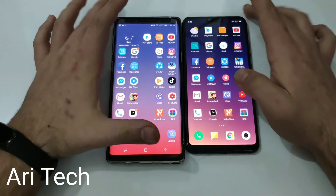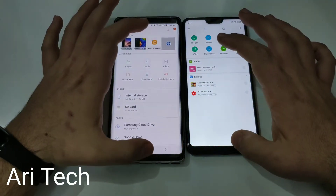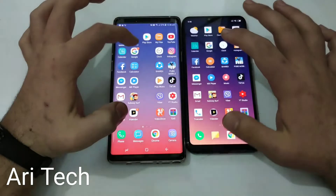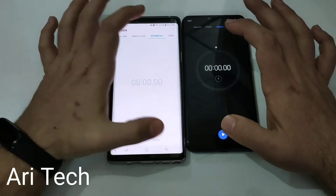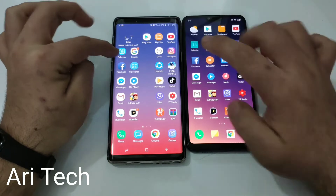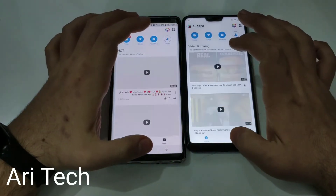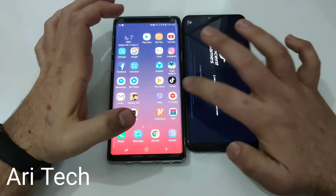Now let's jump to the multitasking test. My Files — refreshing on the Note 9. YouTube — refreshing on both phones. Calendar — about the same. Google — no refreshing on both phones. Clock — no refreshing whatsoever. Instagram — about the same. Facebook on both phones — Note 9 faster. Calculator — the same. Share It — the same. PUBG — both refreshed the game.